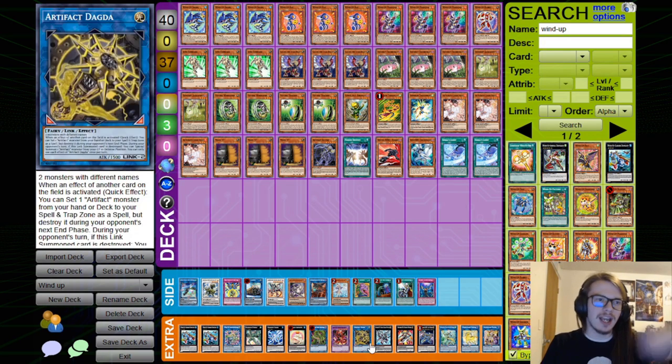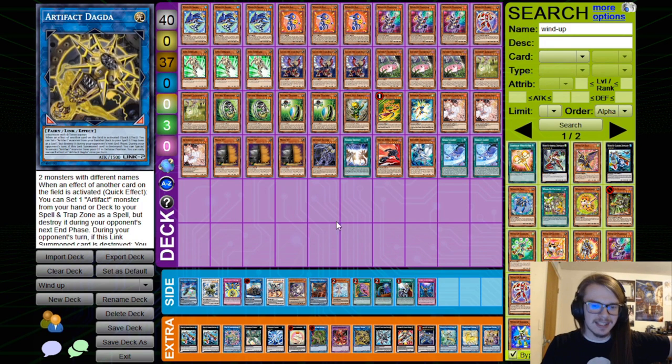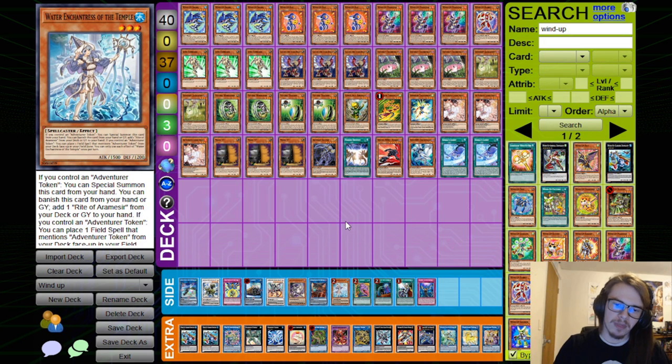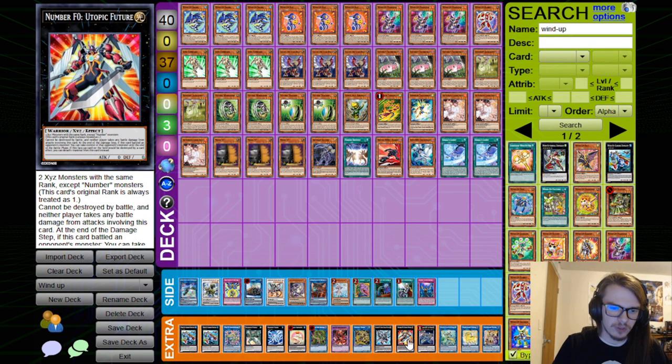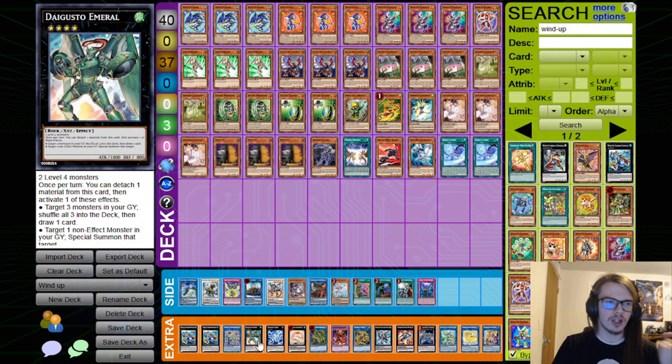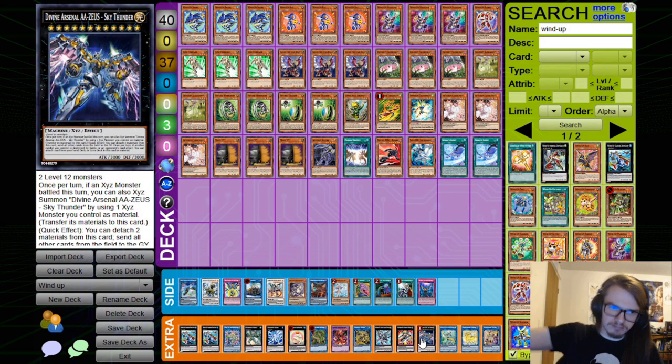Normally we'll go into Verte as well as Dagda, activate the Verte to get the Scythe, then summon out the DPE and pop the Scythe. Then we have Utopic Draco Future as well as Utopic Future. You can go into Utopic Future with the Bahamut Shark as well as the Emerald, which allows us to then go into Utopic Draco Future. This card is like a death sentence to so many decks — there are so many decks that just straight up do not have an out to this card.